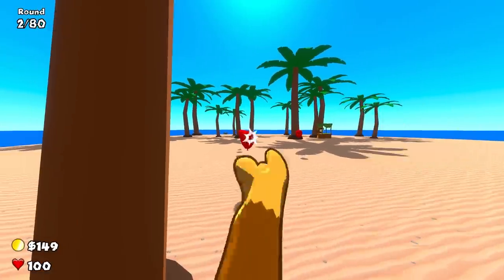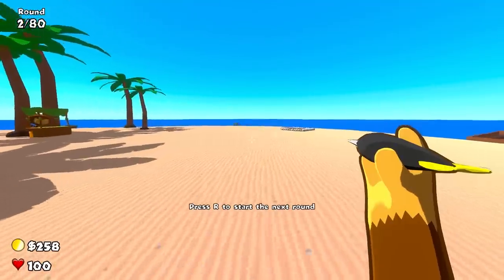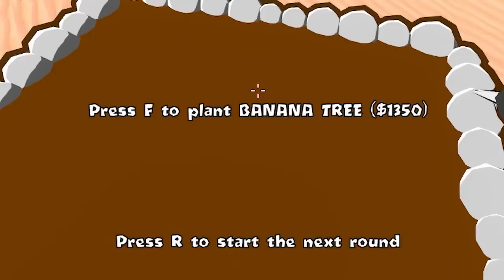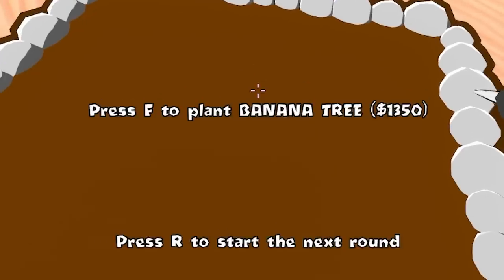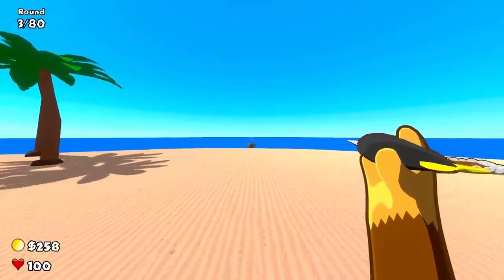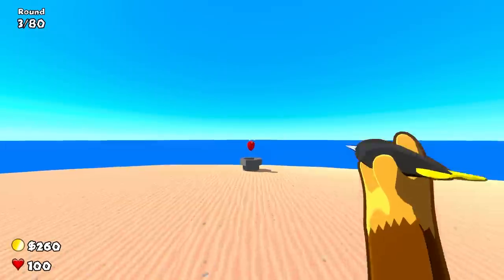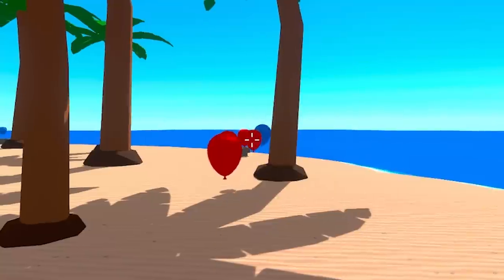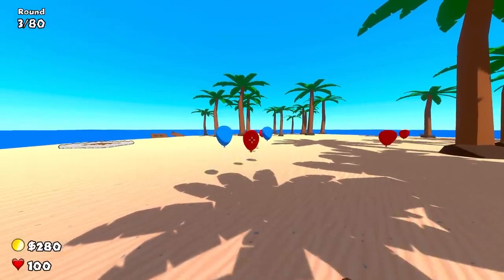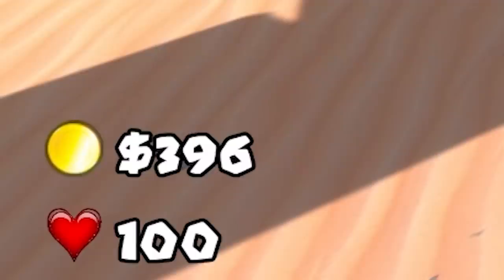After a bit more popping of Bloons, that's round two completed. We got 258 quid. Ideally I want to get the banana farm as soon as possible — that's 1,350. I'm wondering, is it worth doing an upgrade first just to make myself a little bit stronger? For now I'm just gonna spawn kill as they come out the tubes. But we've got blue Bloons — they contain red Bloons inside, so we gotta be careful of those. That round wasn't too bad. We're up to 396 quid.